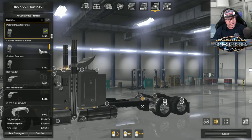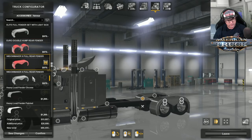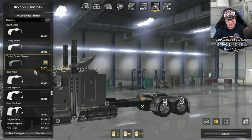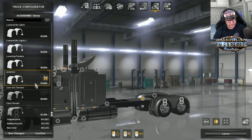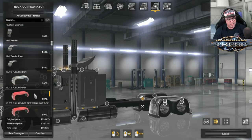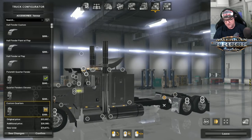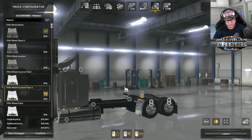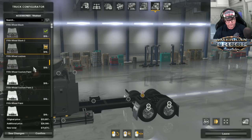Let's go over to the rear fender — there are many different kinds to choose from, including some very nice custom ones which are awesome. I'm going to stick with ones I know and like. Then the fifth wheel — there are many different choices with plating. I'll choose that one. On top, you can put a plate or cover, but I won't do that today.